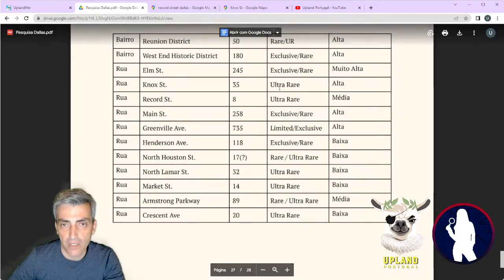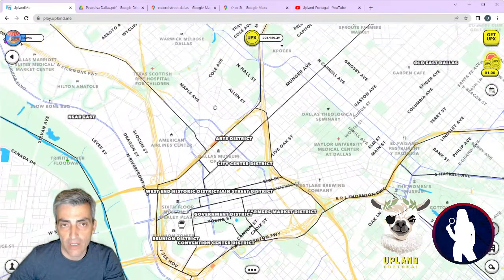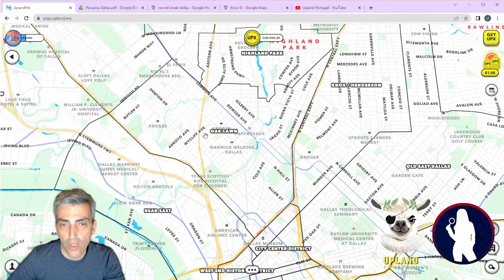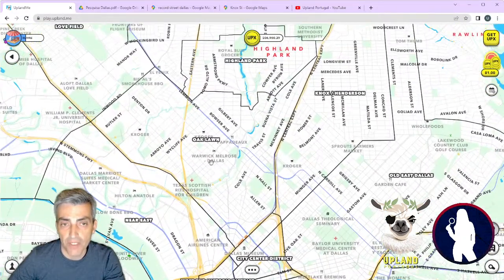Apart from that, you've got Knox Street, which is going to be launched. First, don't forget that this time — and it was announced a few hours ago — Oak Lawn is going to be the first neighborhood that is going to be launched. A few moments after, of course, we're going to have the communication from Upland when they release the rest of the city. But first it's going to be Oak Lawn, which was not meant to be done this way, but they just announced it.